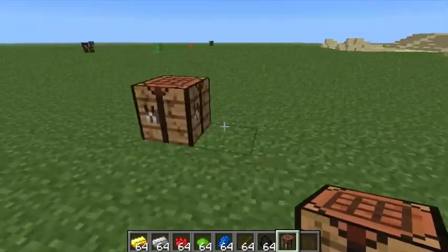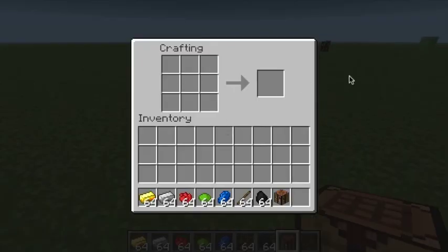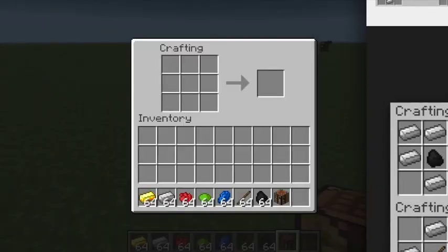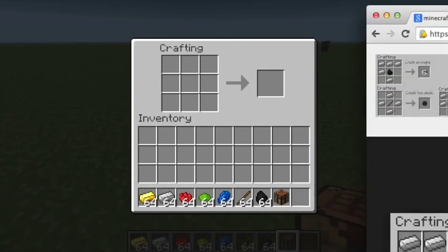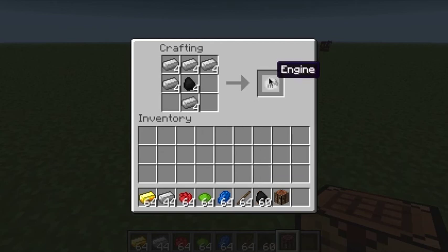I'm going to show you how to build the parts and pieces to make this all work. First of all, we need to make an engine, and to do that we get some iron ore and place it like this. We'll actually make four of each because there are four different bikes that you can make. That's four engines there.